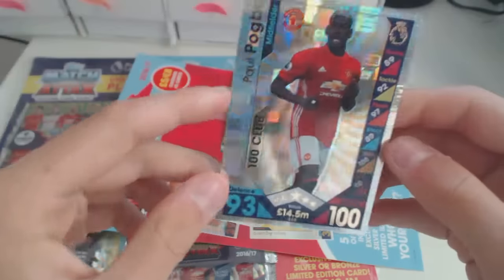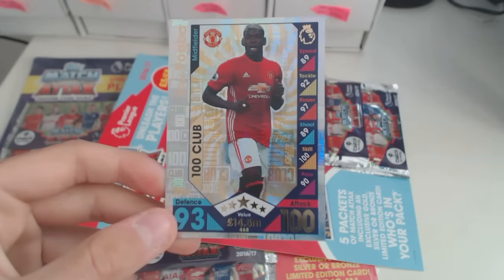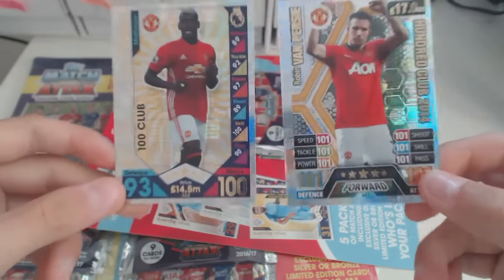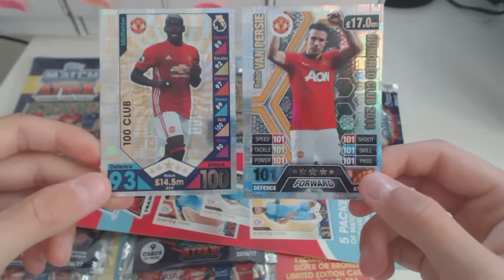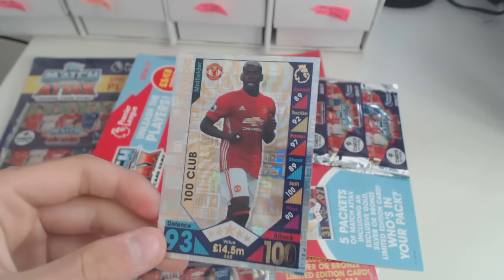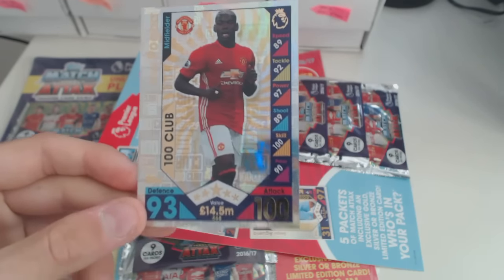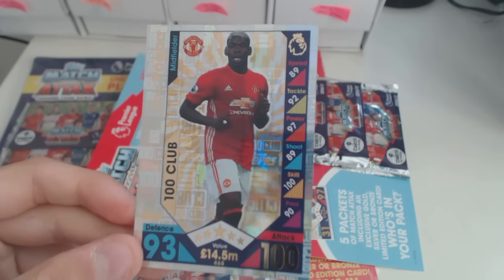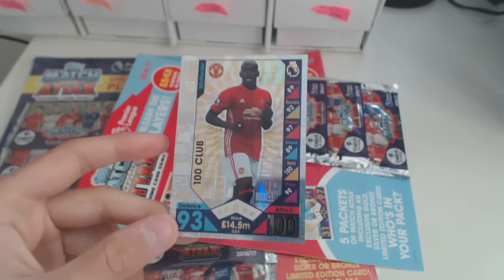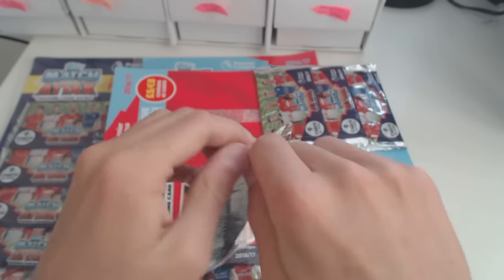Oh my god — 100 Club Pogba! No way! A 100 Club Pogba and a 100 Club Van Persie — retro one and the normal one, but they're both from Man United and they're both 100 Clubs. What is this?! The luck is absolutely amazing. Oh my god — we've got 100 Club Pogba, 100 attack, 93 defence. That looks absolutely amazing. 100 Club — what is going on? Unreal luck. 100 Club Pogba — that is absolutely sick.